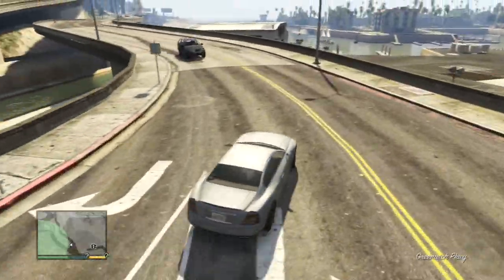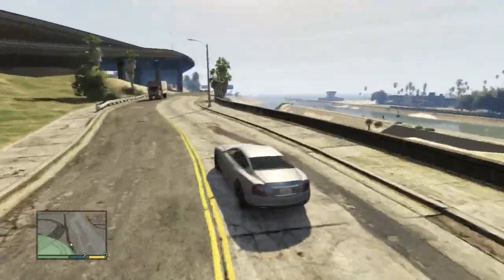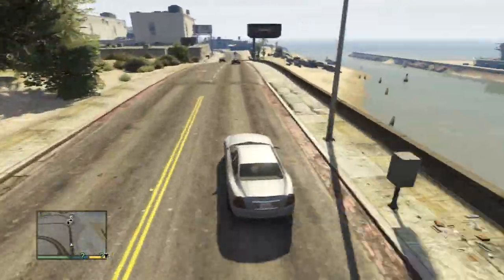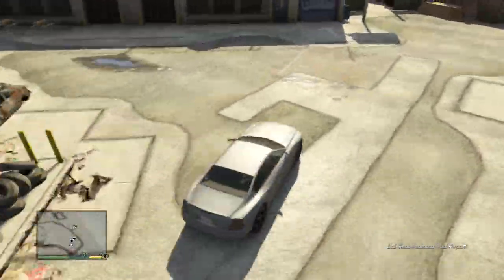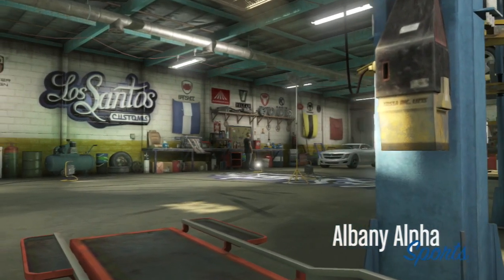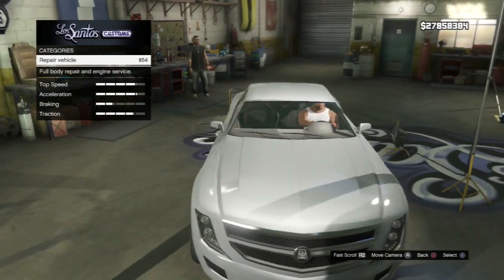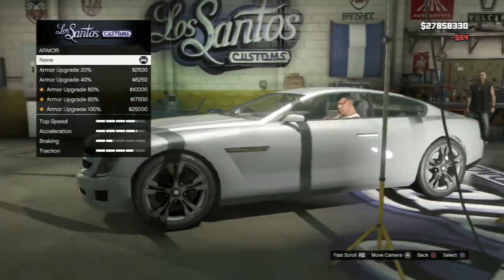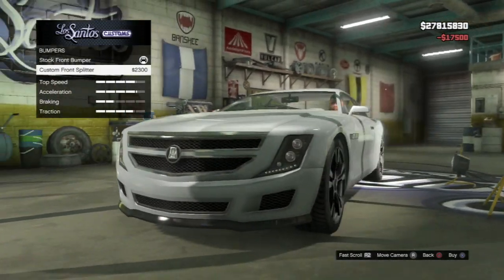Let's go straight into the mod shop. I believe it's got a few customisable options, similar to the Turismo sort of options — not too much, but at least some. I don't know about the combination of these cars to be honest. The front looks way different, way off compared to the back. I don't know where they got the inspiration from, but definitely a weird combination. We've got race brakes and bumpers here, so we've got the custom front splitter.